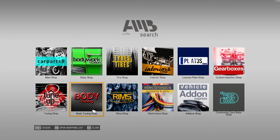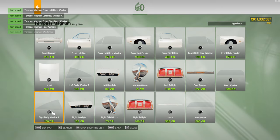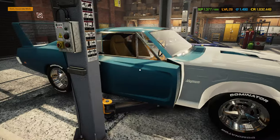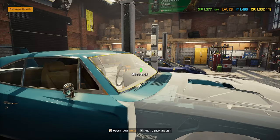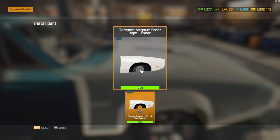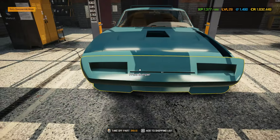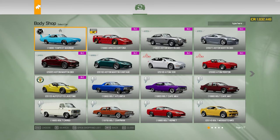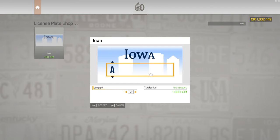I need some glass - just head to the body shop and grab all the glass pieces for the Magnum. I also have new interior done already so I don't need to worry about that. I wish I could have faster selecting. Let me grab two new license plates quickly.